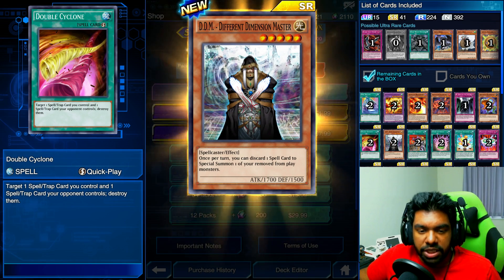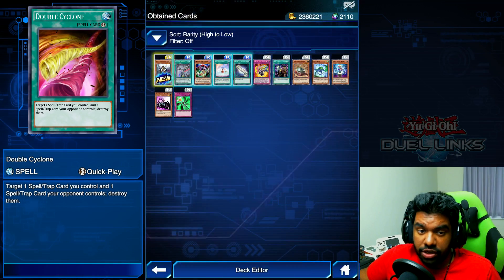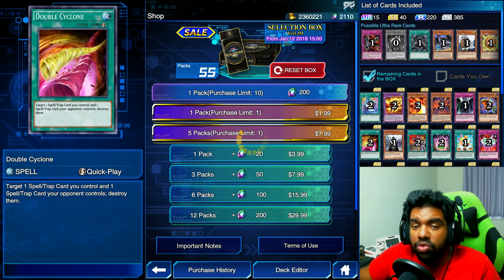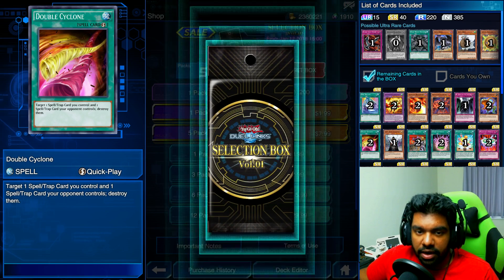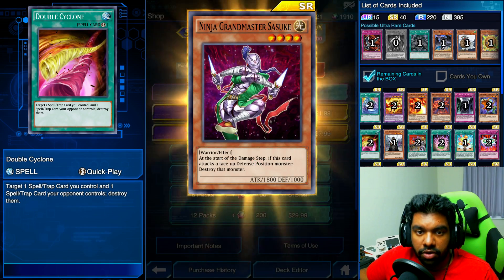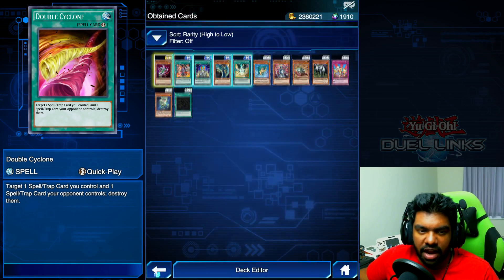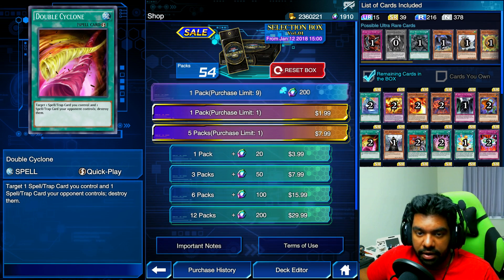What do we get here — a Different Dimension Master! Once per turn, you can discard one spell card to special summon one of your removed-from-play monsters. Pretty good, almost no restriction — just discard a spell card. We're not doing too hot but in terms of new cards we're doing pretty well. I definitely want to get one of the Double Cyclones. Oh, Kuriboh's winking at us — what are we gonna get now?